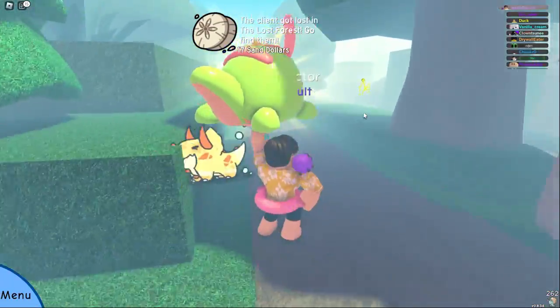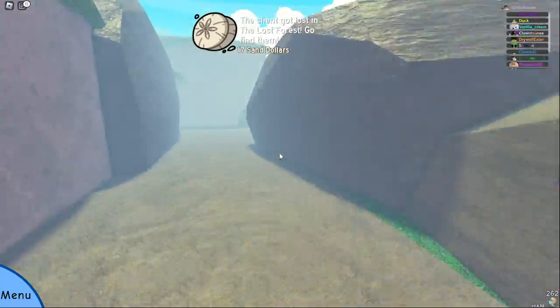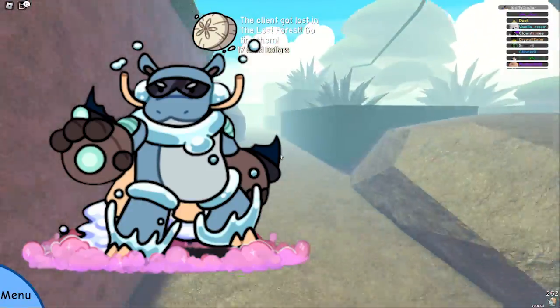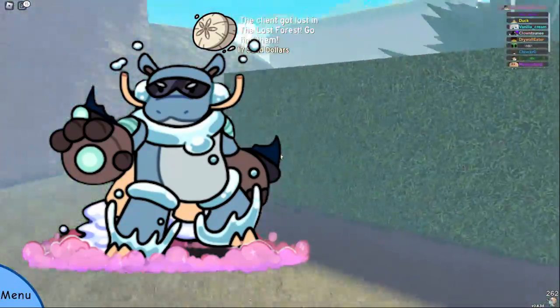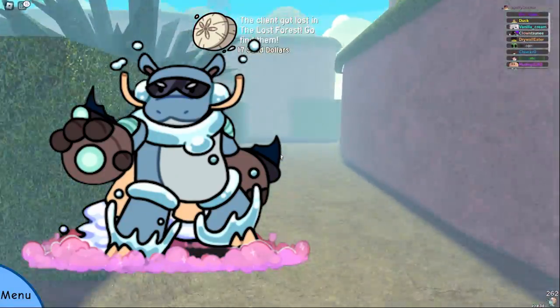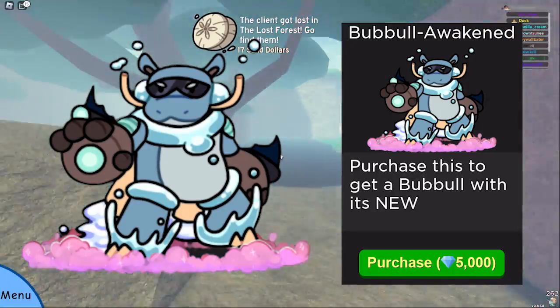Moving forward, we have gotten our next brimstone added to the game. It is for one of my personal favourite doodles from the Oasis update and one of my personal favourite water types right now, Babool. The Awakening form looks really cool and the misprint looks even better. You can obtain it from the Runic Island at a very slim chance, or buy it from the gem shop for 5k gems, but only for this week.